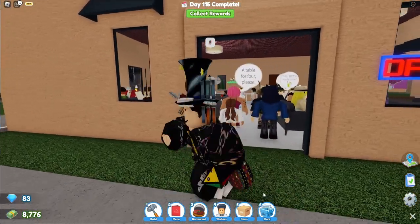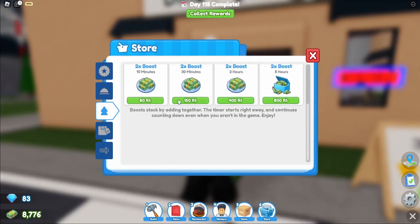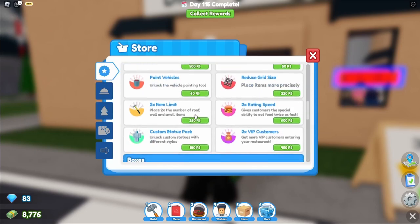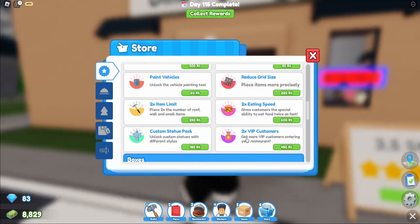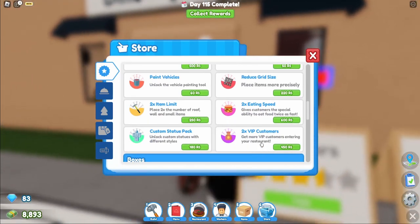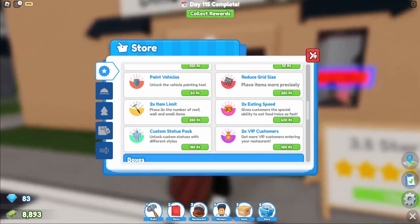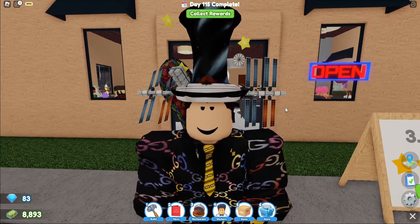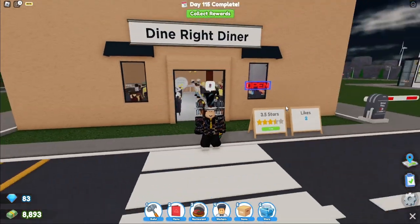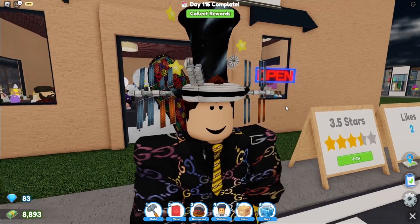There's also a new game pass in the store: Two Times VIP. It says 'Get more VIP customers when entering your restaurant' for 450 Robux, which honestly isn't that bad. VIP customers give you a lot of money and an unlock every time you serve them without even needing to go through a full day. If you can get double the chance of them appearing, you're going to start making a lot of money.